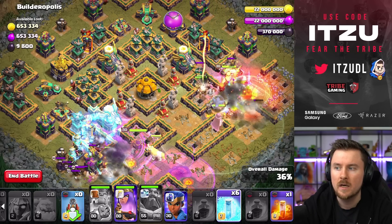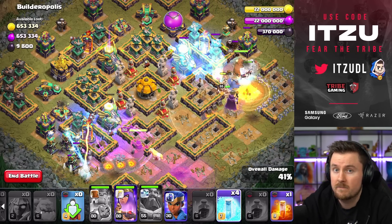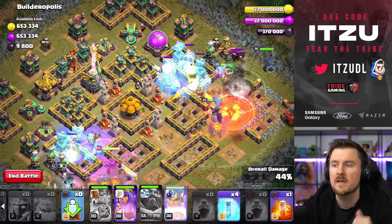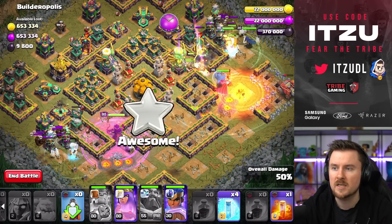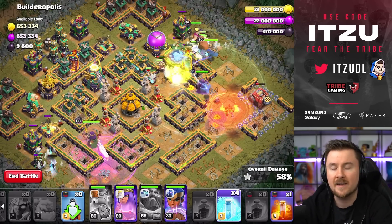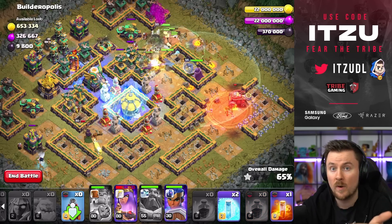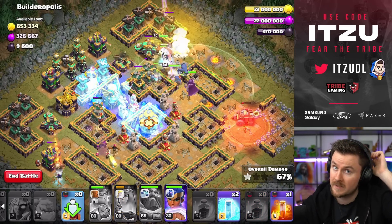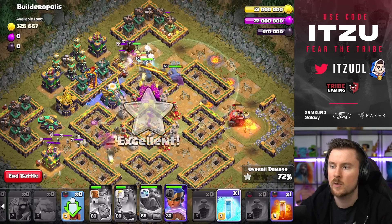Rage the bottom side first, then the left side as that's where your Queen usually goes. Add the Royal Champion on the top right where your King went and support the Flame Flinger over there. At this point it's all about hitting those Freezes — Town Hall is a nice location, and Eagle Artillery with Scattershot combined are really great freeze spots. Town Hall is going down, another Freeze on the back end.